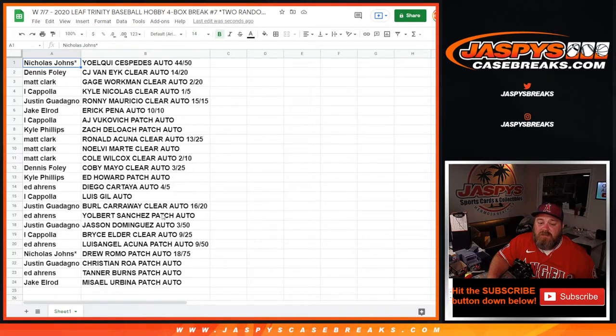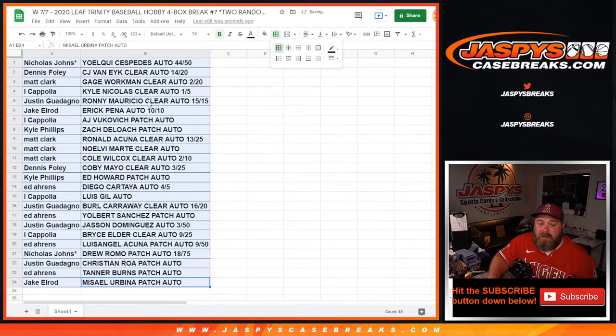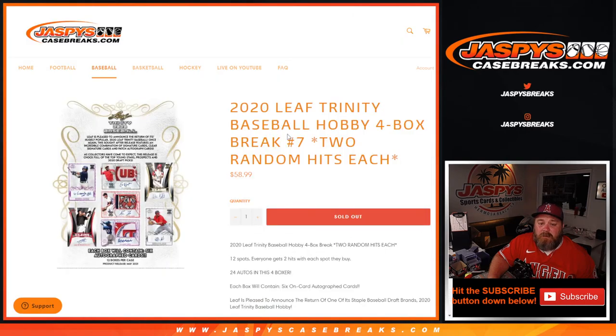Justin Wadongno, Burrell Carraway clear auto 16 out of 20. Ed Ahrens, Yolbert Sanchez patch auto. Justin Wadongno, Jasson Dominguez auto 3 out of 50. I Coppola, Bryce Elder clear auto 9 out of 25. Ed Ahrens, Luis Angel Acuna patch auto 9 out of 50. Nicholas Johns, Drew Romo patch auto 18 out of 75. Justin Wadongno, Christian Roa patch auto. Ed Ahrens, Tanner Burns patch auto. And Jake Elrod with Micell Urbina patch auto. And there you go, guys - that is the break. Congrats to all that got in, some very nice names on this list. That was 2020 Leaf Trinity Baseball Hobby 4 box break, two random hits each, number 7 from jaspiescasebreaks.com. Next one in the store, number 8. Thanks for hanging out, we'll see you next time.